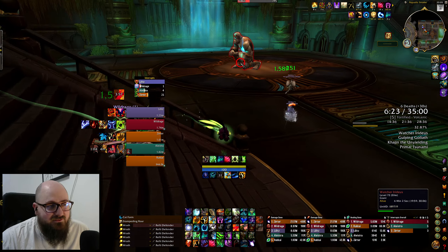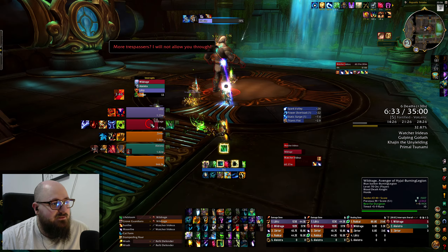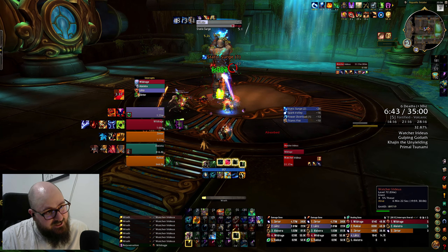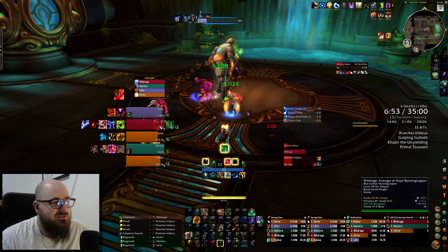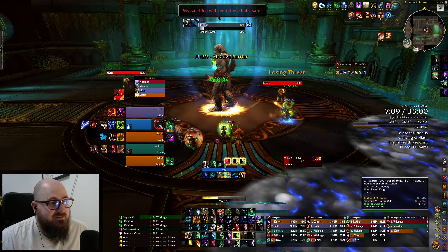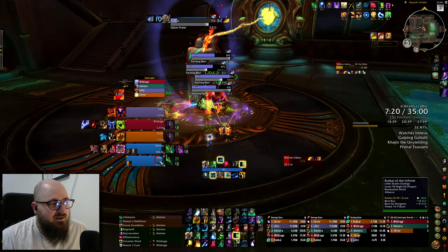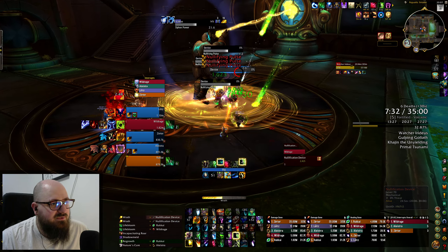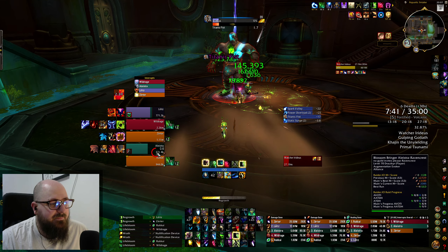I'm so flustered because nobody's kicking Expulses. It looks like we're good now. Those Expulses on Fortified — you're just not going to have a good time. So please, if you're in a run, focus on the Expulses. The Demoralizing Shouts are annoying but you know what's more annoying? Wiping. So kick the Expulses. If you don't kick anything, you're either playing Holy Priest, a Resto Druid spec'd into the interrupt, or you're slacking — quit slacking.